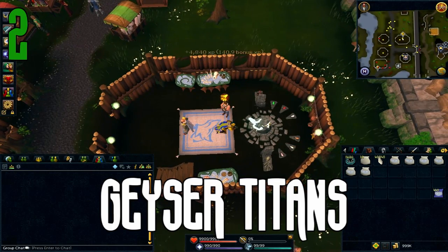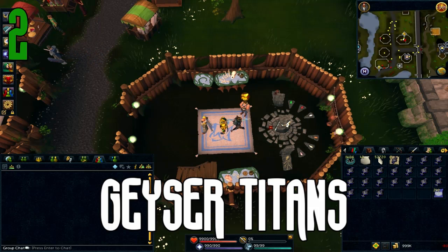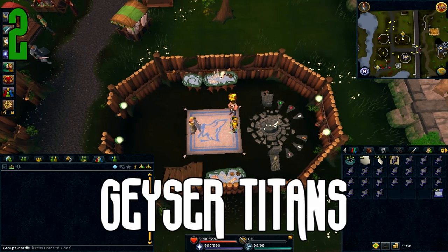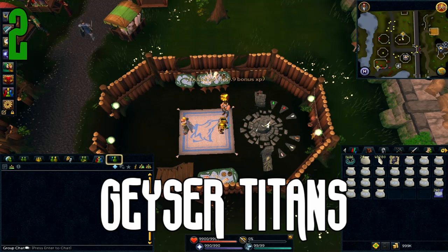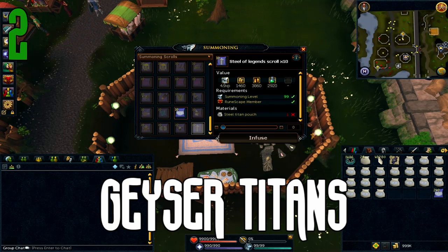Unfortunately, the best XP per pouch in the game — called Talon Beast — you cannot do with the selling-to-the-shop method in Taverly, because the secondary ingredient is not tradable. So we have to go with the second fastest pouch, which is Geyser Titans. But if you could do this with Talon Beast, it would be well over 10 mil summoning XP per hour, and that would be crazy.